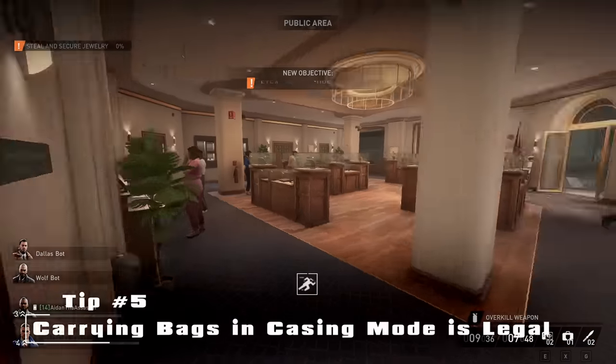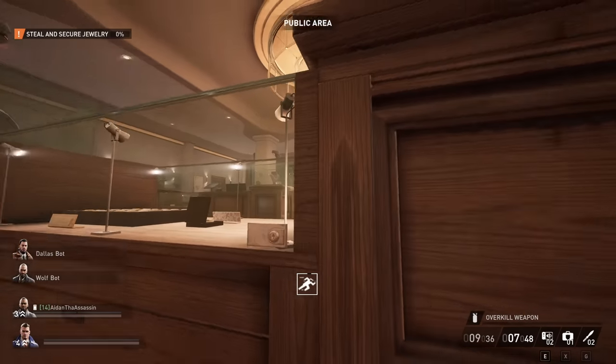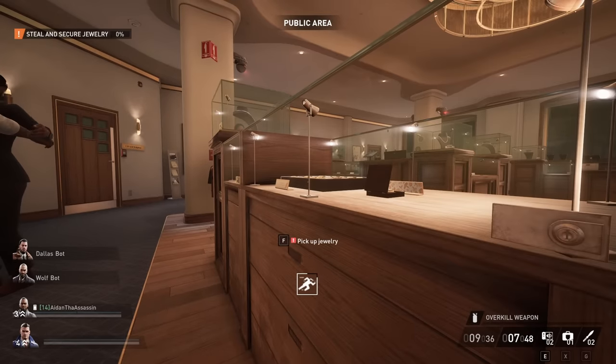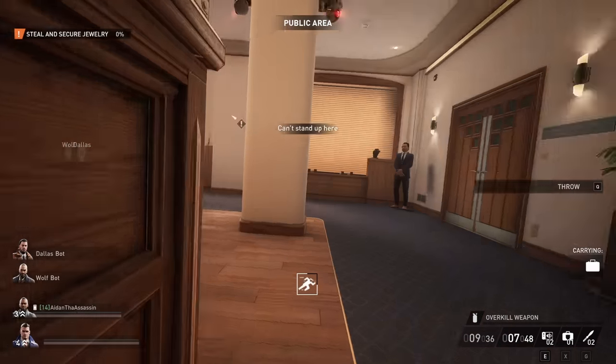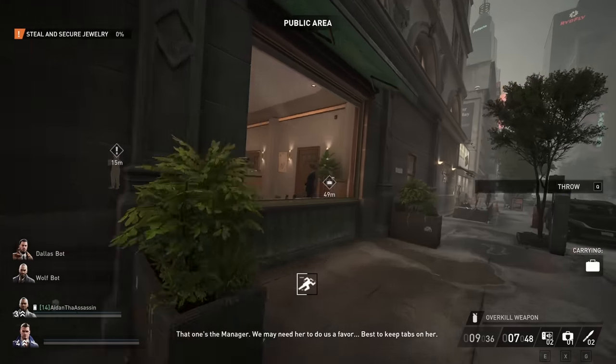Tip number five. Another common knowledge thing, but just in case you didn't know, you can carry bags in casing mode. And as long as you don't throw them in front of a guard, they won't care that you have a bag of goods on you. Which actually leads me to my next tip.